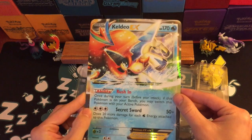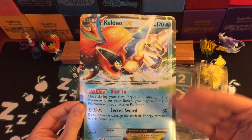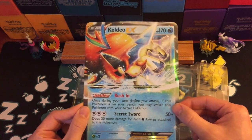Here is the oversized card and it is a Keldeo EX from Boundaries Crossed. They did have a theme deck based around this one — one of the championship players played this card, so it was a very playable card. Very cool card.